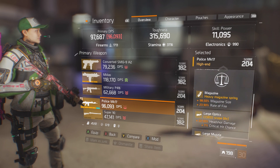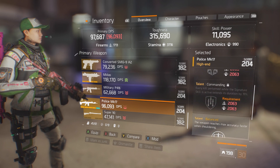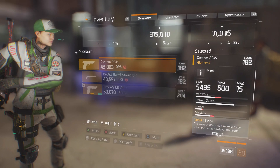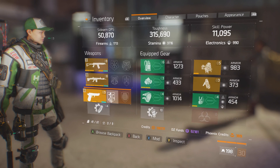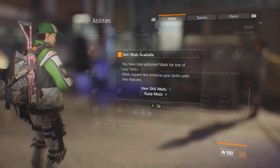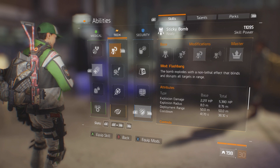My goal with this set is two things: one, stay alive — which is why I'm rolling all the armor and health — and two, make sure that I mark enemies. That's what the deal is with the shotgun, because believe it or not, the shotgun is going to allow you to get marks a lot easier than a marksman rifle.